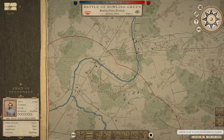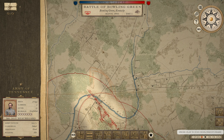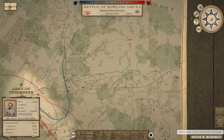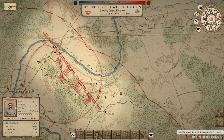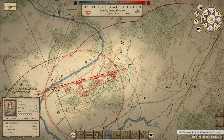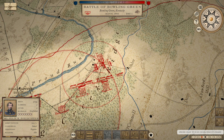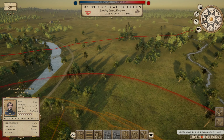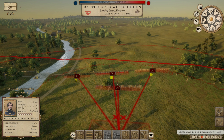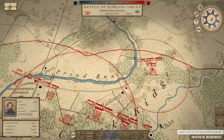Looks like we're going to be fighting at Bowling Green one more time. I like where we're able to deploy — the objective is right here at a river crossing. As he comes over from this direction, he'll probably come down this road or cross here. Either way, we've got some solid defensive choices. I don't want to put the Highland Division at the brunt again, so we'll put Zollicoffer right in over here behind this fence — a perfect place to defend.